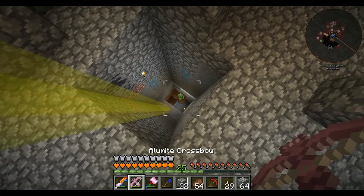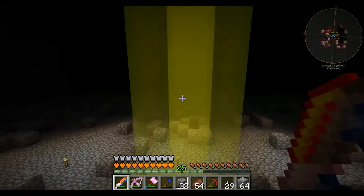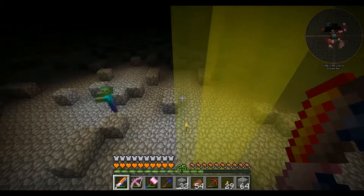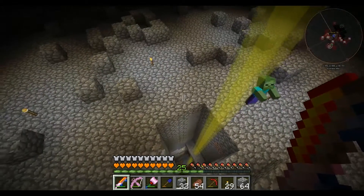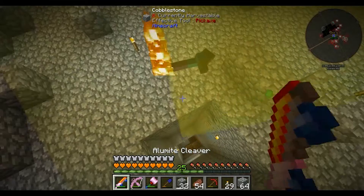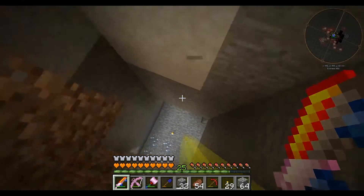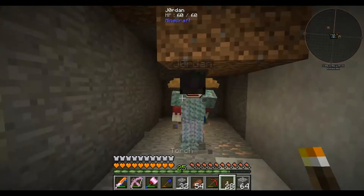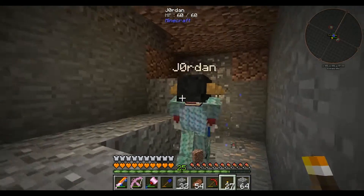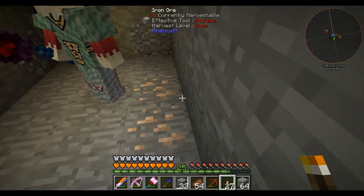The good thing about the Deep Dark for Thaumcraft is all the lit areas you see around are aura nodes, so it's a great way to find them. Now, the cave system is supposed to be below here but it might be like a normal vanilla cave system, so we may have to find a cave entrance. There's also an excavator from Tinker's Construct that works as a shovel version of the hammer.